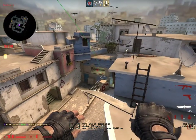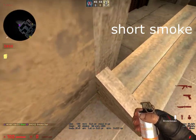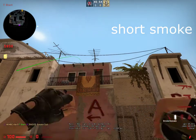It's perfect for 64-tick right there. From T spawn you have one more smoke you can throw — jammers up in this corner, aim at the middle of this door, and jump throw.